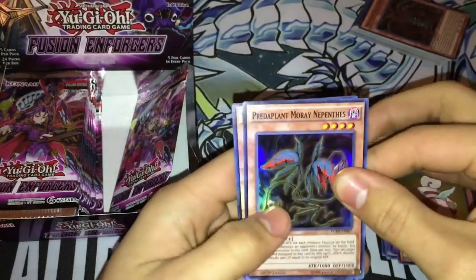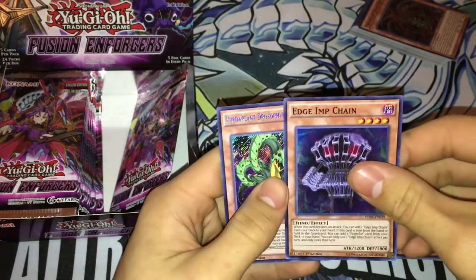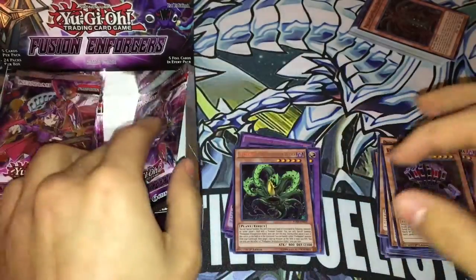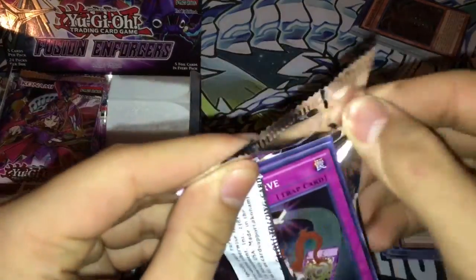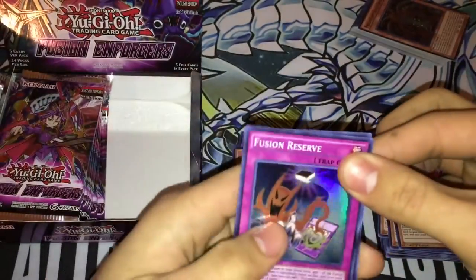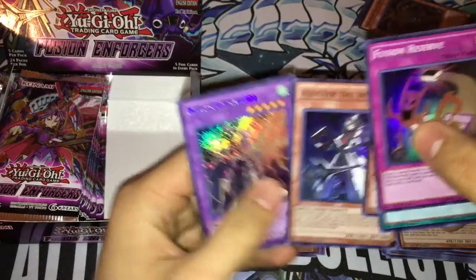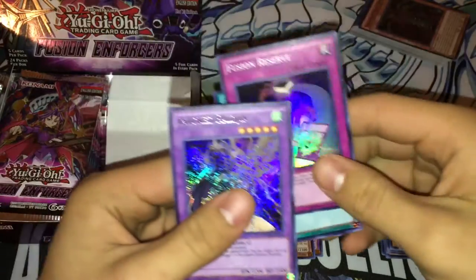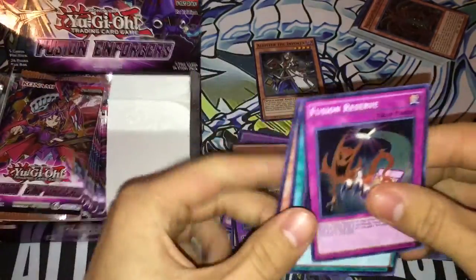I'm gonna try to speed it up a little bit because I think we've pretty much seen every card that's in here. Fluffle Penguin, nice. Edge of Chain and another Predator Plant. We got Fusion Reserve, Refusion, Summoner of Illusions, Alistair — there we go — and Invoked. But I'm gonna put him aside because we actually need him. And Invoked Raigin, nice.